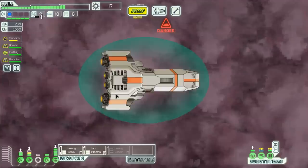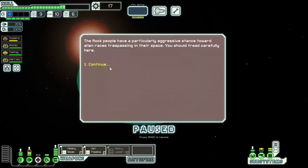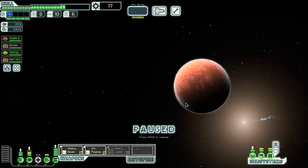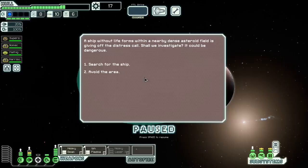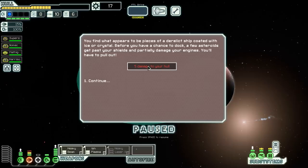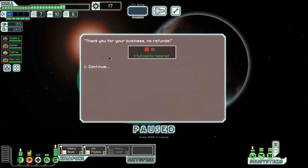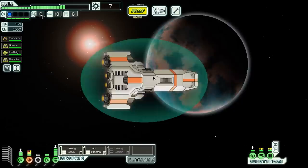Rock people are aggressive — duly noted. We move Supersum off to heal up. We go to a distress beacon. A ship without life forms — should we investigate? We have an overshield and search, but the event doesn't work out positively for us despite the overshield, so we have to pull out. We repair the damage — basically lost ten scrap, but it was a discounted repair considering. Still think this is fine overall.